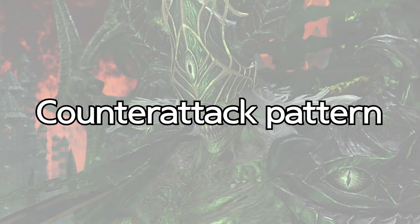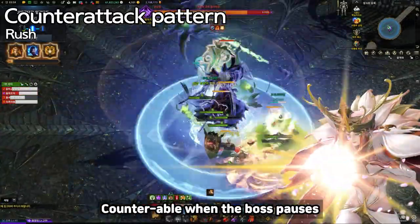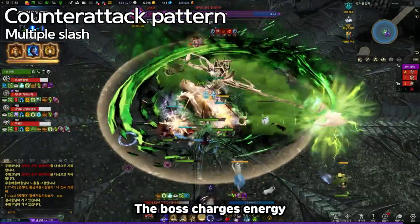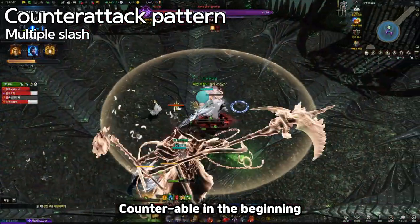Counterattack Patterns. Rush: the boss pauses then rushes — counterable when the boss pauses. Multiple Slash: the boss charges energy and slashes several times, then the outer zone explodes — counterable at the beginning.